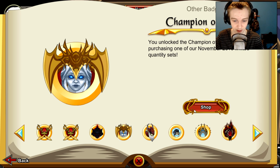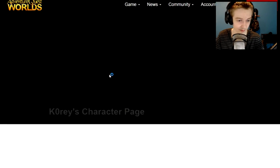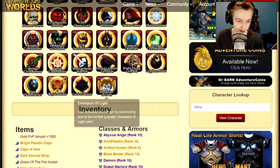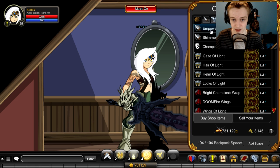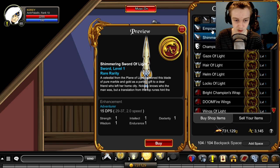Champion of Light is the set name. I can also show you the badge for it — there's what the badge looks like, same as the in-game badge. So you get two swords with the set.